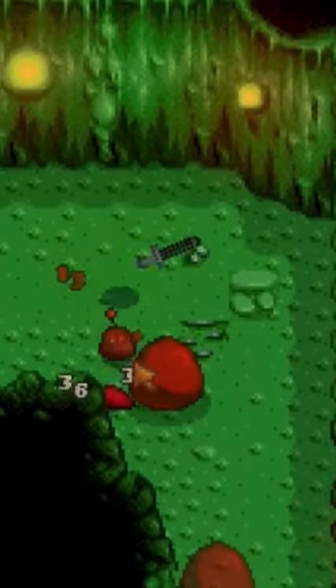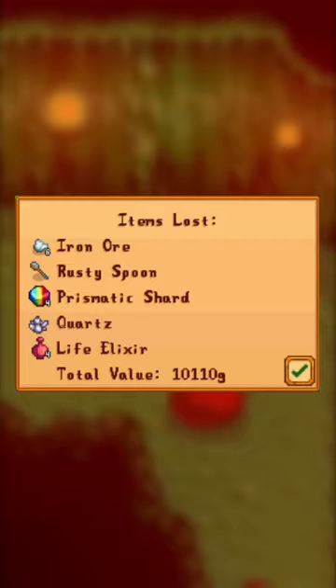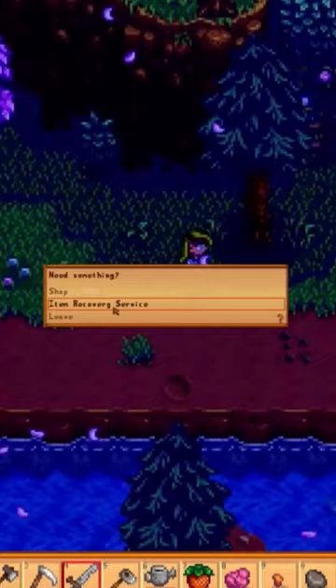Has this ever happened to you? You're in over your head at the mines in Stardew Valley and you end up collapsing. There's nothing worse than losing your most prized possessions that you worked so hard to get, but all hope is not lost. Some players may not know that you can speak to Marlin at the Adventurers Guild and use his item recovery service, which will recover one of your lost items for a fee.